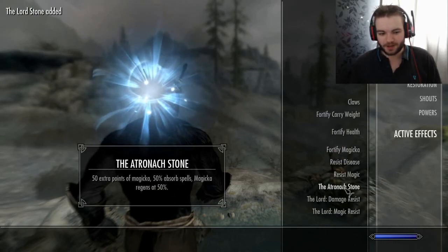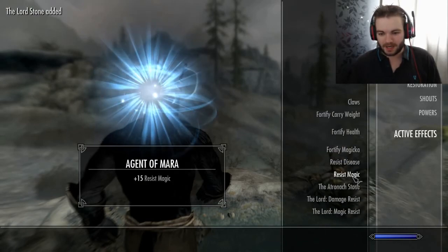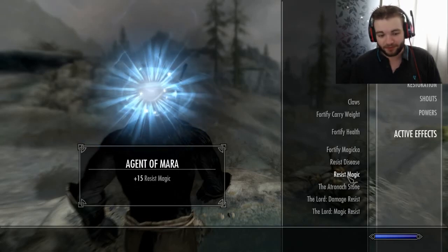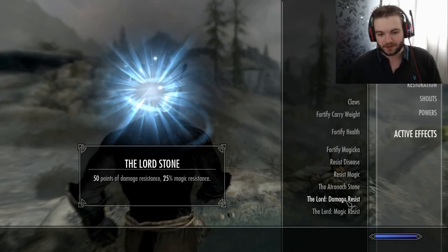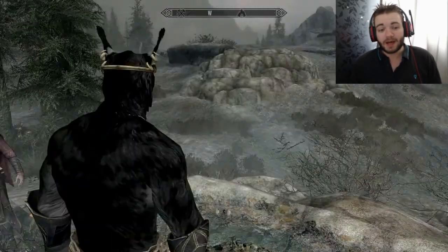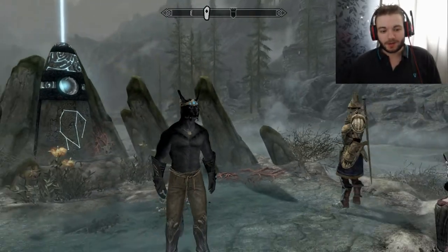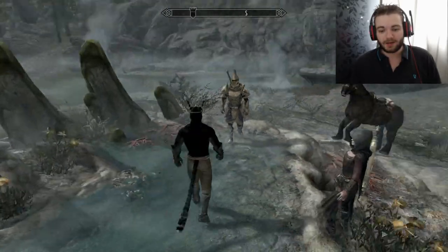Atronach Stone and Lord's Stone — which means we have 50% absorb spell, plus 15 resist magic, plus 25. That's for a level one character who is literally running around topless. This is good.